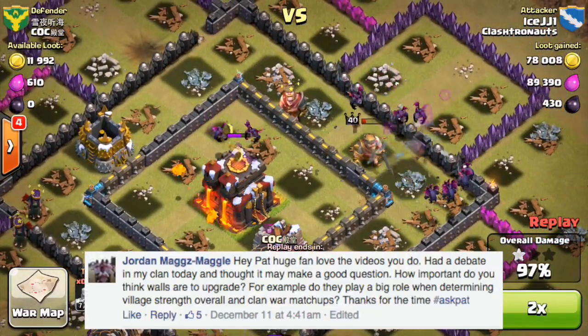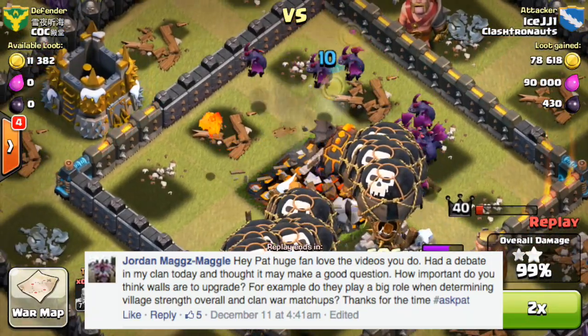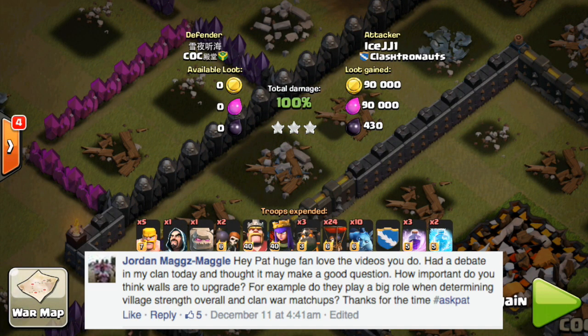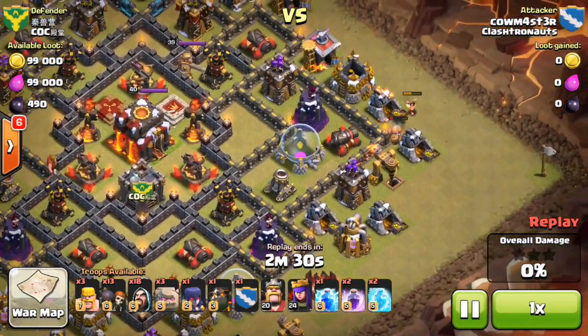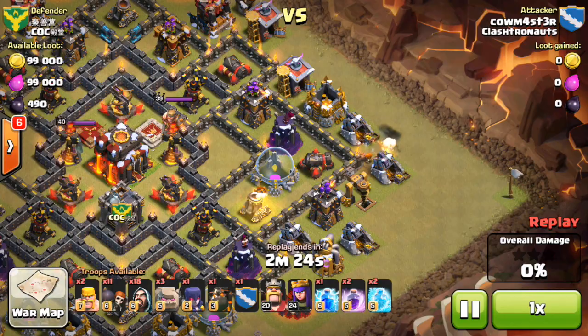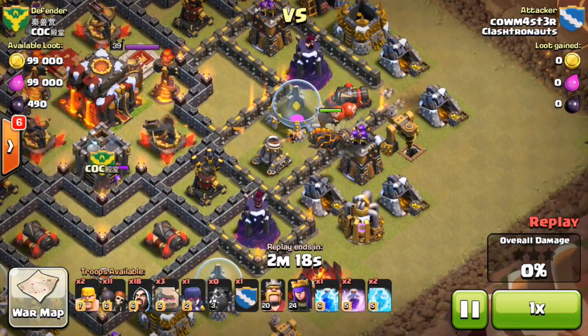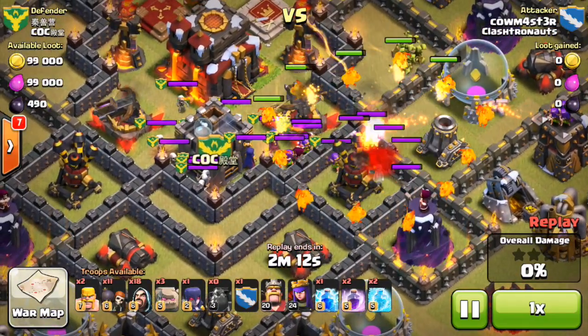Final question — Jordan asked: how important do you think walls are to upgrade? Do they play a big role in determining village strength overall and clan war matchups? Walls are pretty interesting. They definitely do play a part in matchmaking — Clash of Clans determines your base strength by your offense and your defense and gives you a score, and that's how it matches up clans evenly rather than going off trophies. So walls definitely play into that matchup and are part of that calculation.